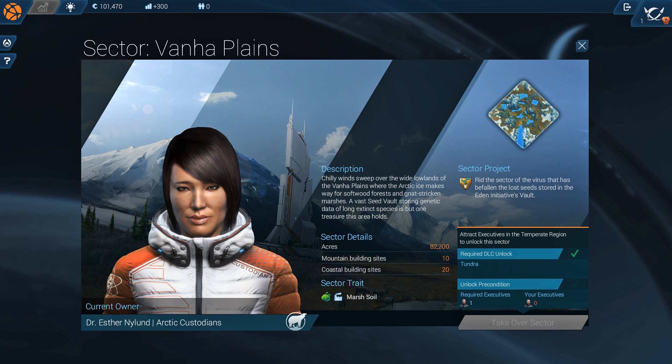Not to mention, the Arctic custodians, represented by Dr. Esten Island, being the owner of this sector, is not random, unlike in other sectors.